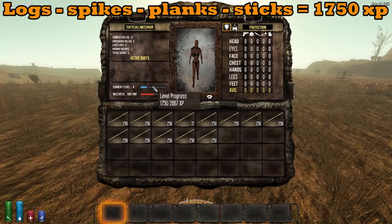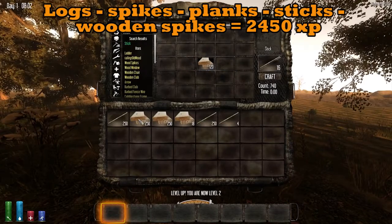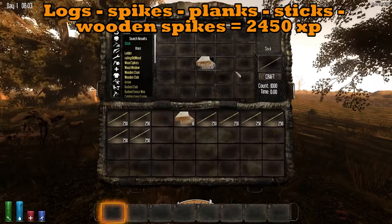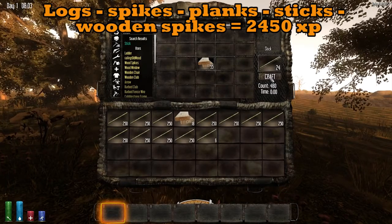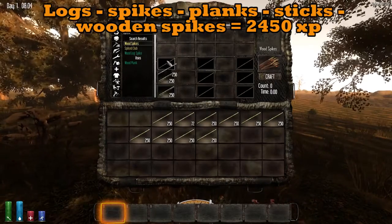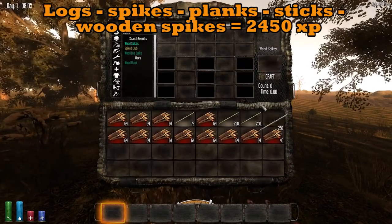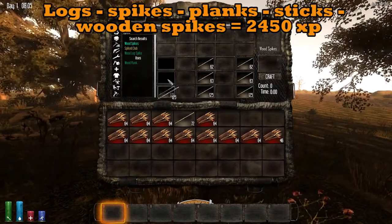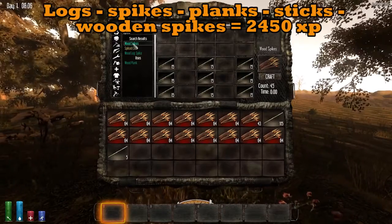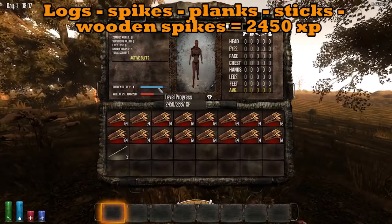In the next sequence here, we have slightly more — 2450 experience. That makes logs to spikes, to planks, to sticks, and then go to wooden spikes, the punji sticks. And they're useful for base defense, so they're kind of multi-purpose. You get a good bit more experience — 700 extra — and they're actually more useful. People use those sticks a lot more than they would other things.